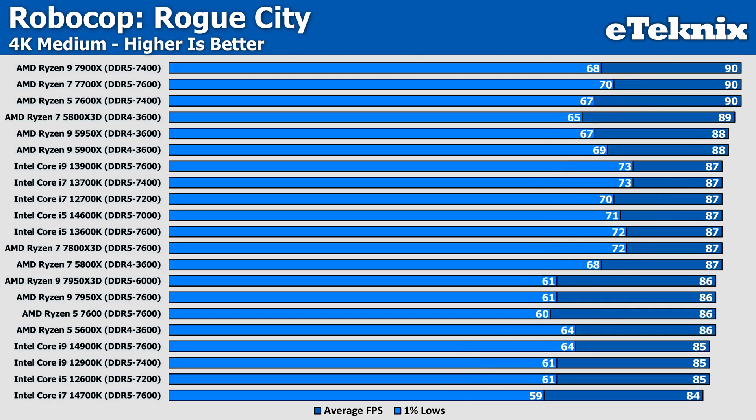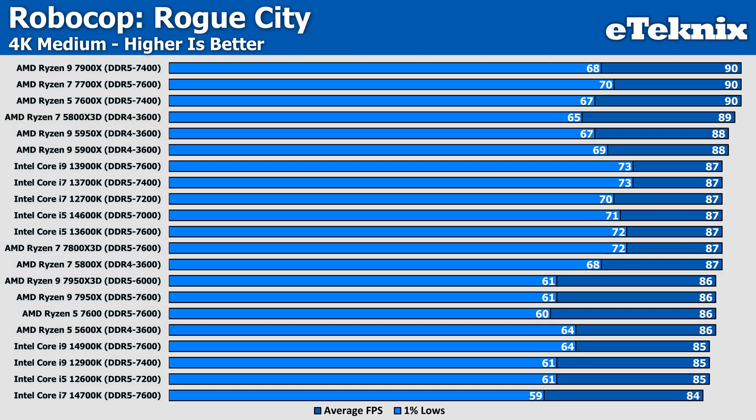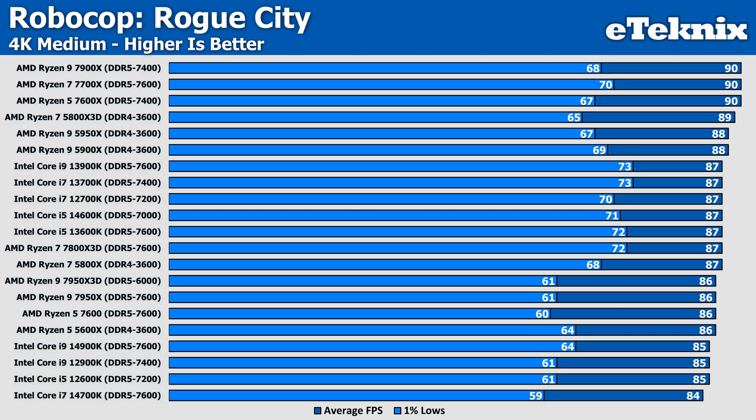Moving up to 4K Medium, we see a sizeable drop in performance across a lot of processors, now coming in with similar figures as we become more GPU limited — all coming in with a playable frame rate above 80 FPS. The Ryzen 5000 series stack moved up the charts a bit, but with just a couple of FPS between them there really isn't much in it. The telling factor here is in the 1% lows, where Intel again comes out consistently stronger. With a GPU like the RTX 4090, you'd be hard-pressed to tell any configuration apart.